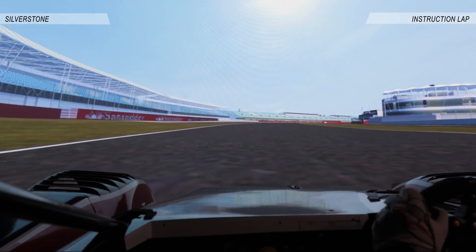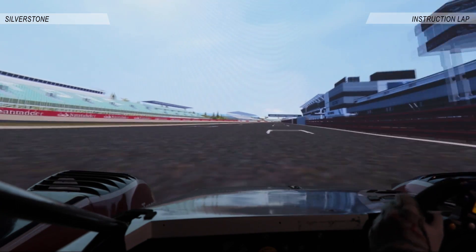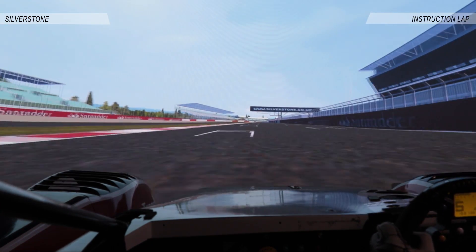Get the car level and fast, then gently roll the nose into the right into Woodcote, clip the end kerb, let the car run out, and down to Copse.